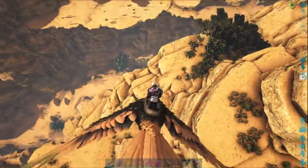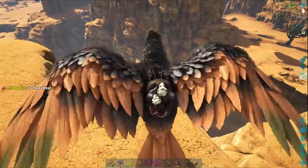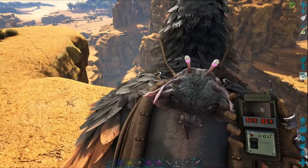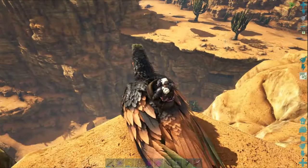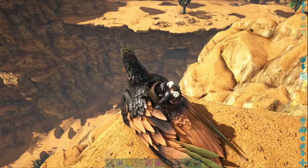So my current position, this is where I found it at — right here. I am at 92.9 by 80.4. So if you come to 92.9, 80.4, and you look north, you'll find the cave entrance right there.